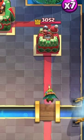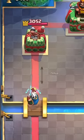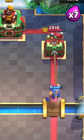Dark goblin is slightly above with a 6.5 tile radius. Magic Archer has a 7 tile radius, and Fisherman has the same amount of 7.2.